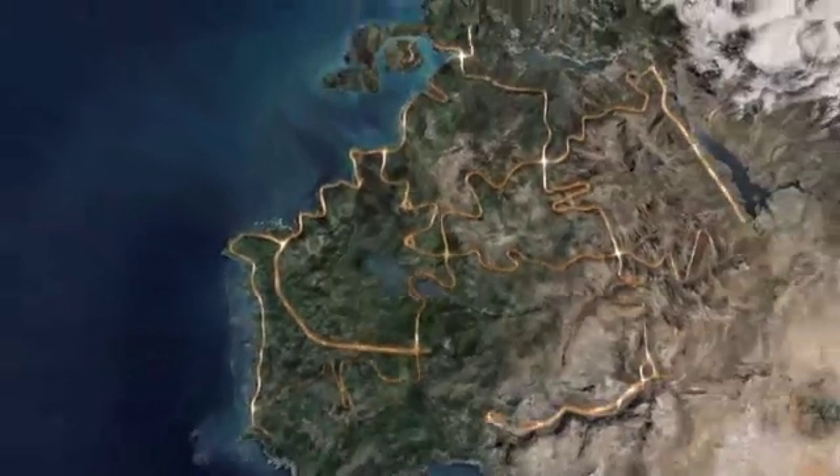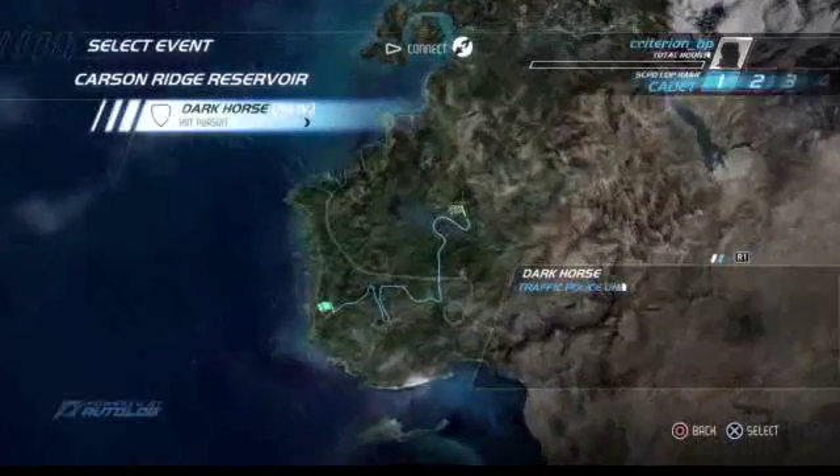Dark Horse is based on Lost Horse Road. It's one of the cooler roads in the game — really sweeping with a lot of big bends. It's set at night as well, which is really important, as it breaks down your visibility and makes the racers slightly harder to chase.